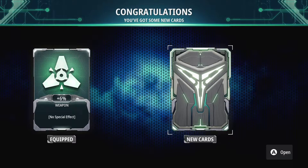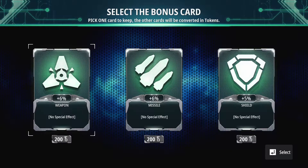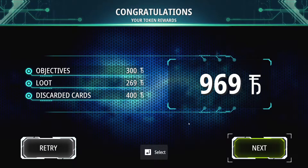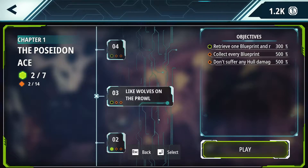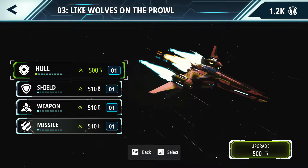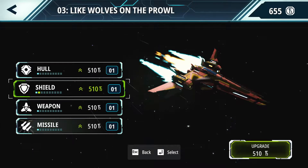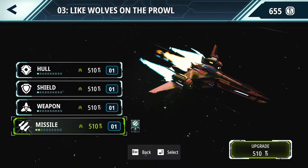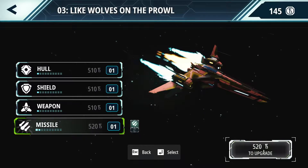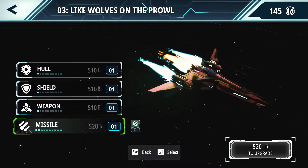Welcome back to the third entry of Redout Space Assault. Got some new cards, apparently. We should take this one — it's more money. I wonder how the keyboard controls are. We should try it. All right, so I've got some money, so let's upgrade the hull. And we can upgrade one more thing. We use missiles so much, so we upgraded the missiles and our hull.